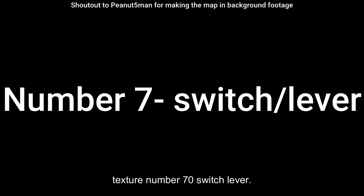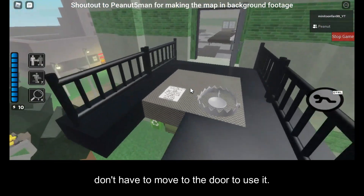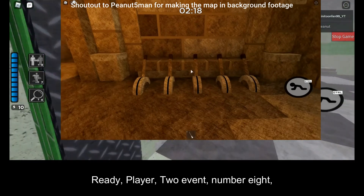Number 7: a switch or lever. This would be similar to a key, but you don't have to move to the door to use it. This would be similar to the one in the Ready Player 2 event.